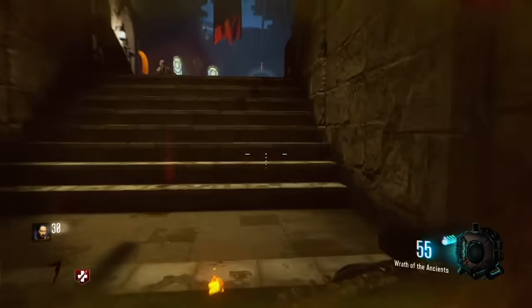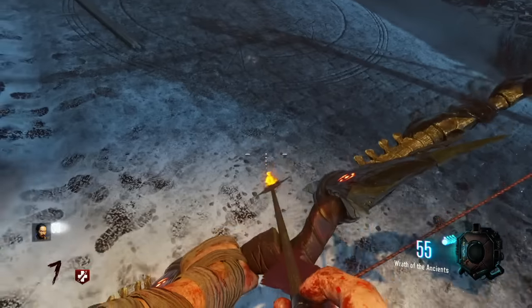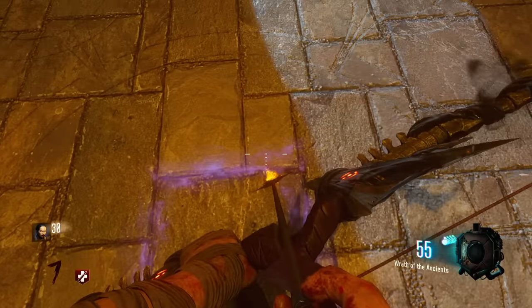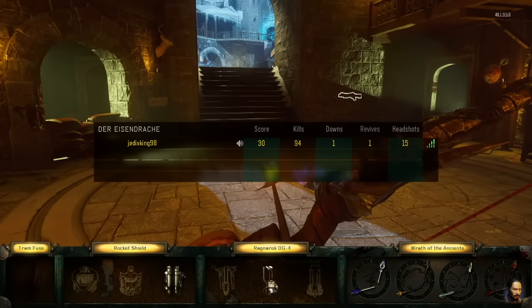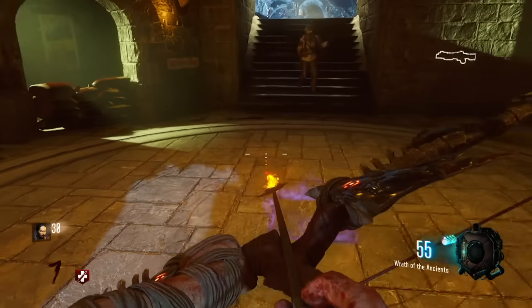The first one: in the spawn area there's a sigil marking on the ground — we saw this in the trailer for 'Zetsubou no Shima' back when Treyarch released that. Also here, there's another sigil in this bell tower section right underneath it, and there's a stone highlighted with a purple haze. I'm not entirely sure what the purpose of this is.